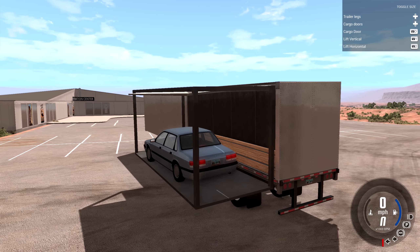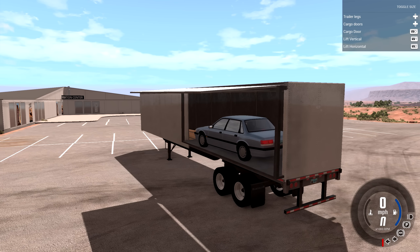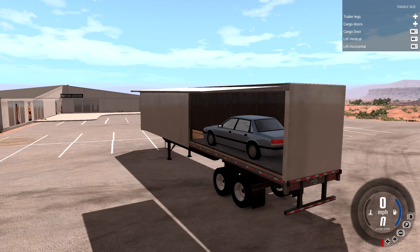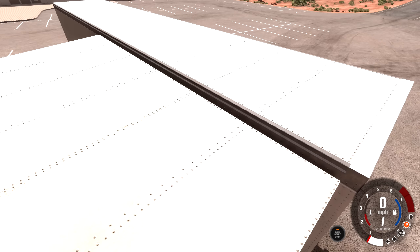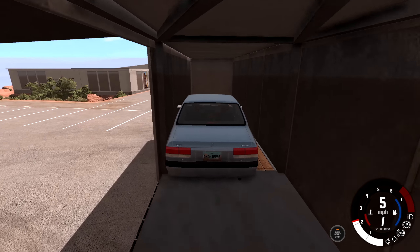First you want to open the second cargo door - it opens a door right there, you didn't see that coming. Then you do a lift vertical to lift the car up into the air, and then a lift horizontal - which sounds kind of weird to say because lift and horizontal don't usually go together - to put it into the truck. Once the car is in there, you can drive it forward a few feet and fit multiple cars into this thing.